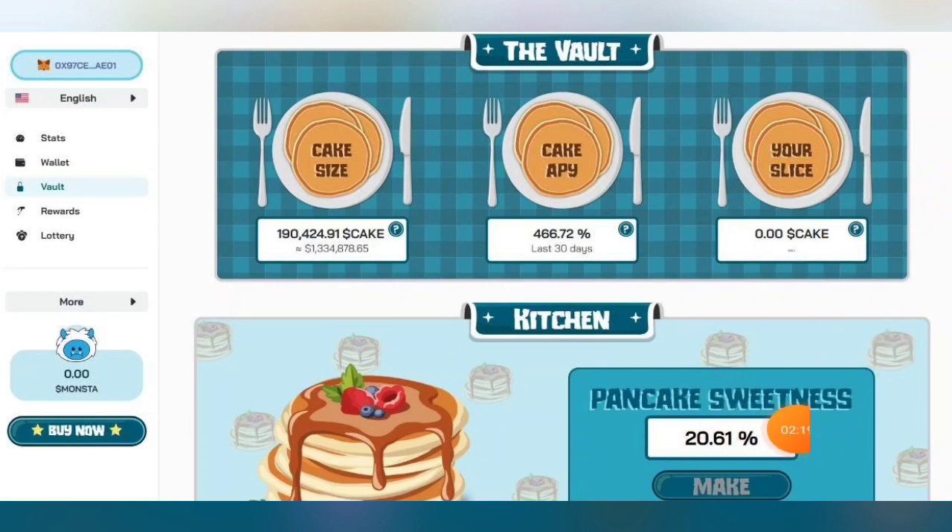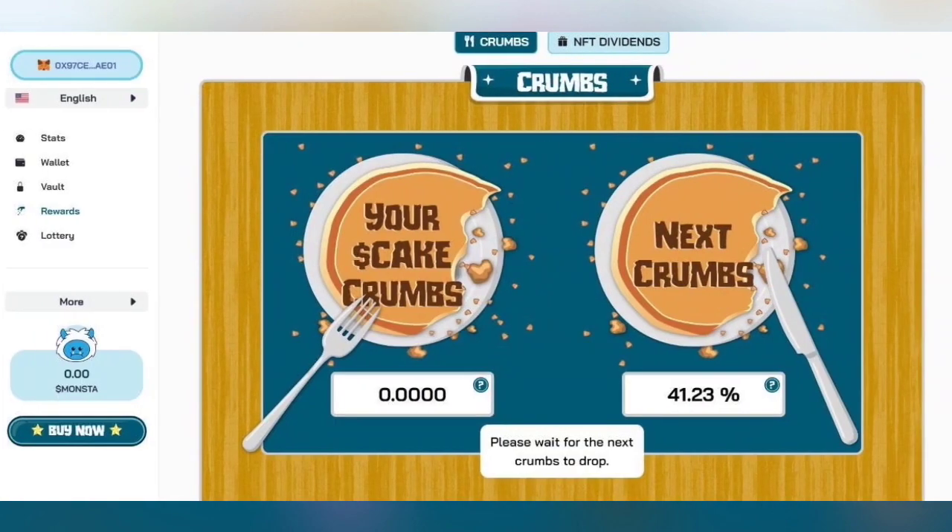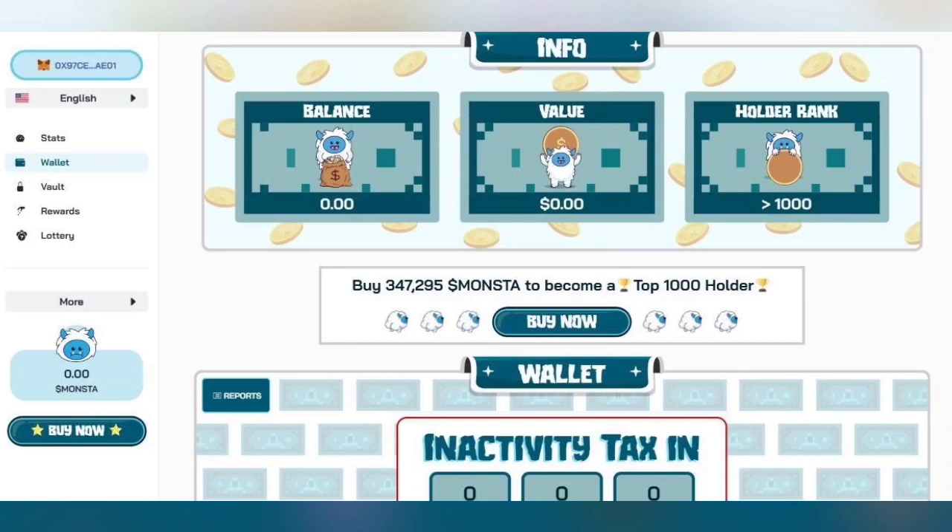You can see the vault here — cake size, cake APY, your slice, and Pancake Sweetness is about 20.61 percent. Here you can also see the rewards section. This shows what we call Next Crumbs and your Cake Crumbs, at almost 41.23 percent.